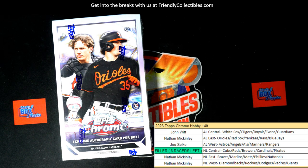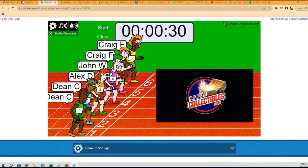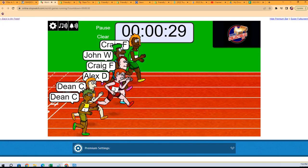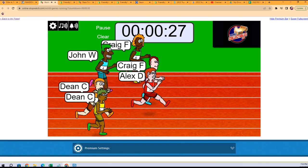Let's do it! This is Topps Chrome Hobby Baseball 140 and we're about to do a filler race for the National League Central. The winner gets the NL Central division. Let's shuffle seven times — one, two, three, four, five, six, and seven — and then off to the races we go!